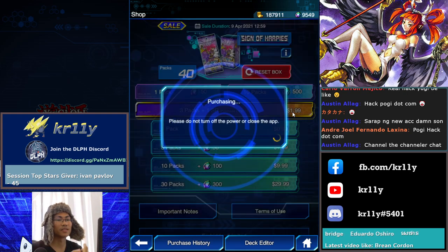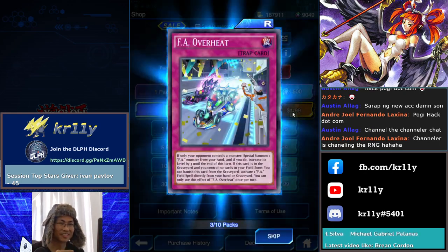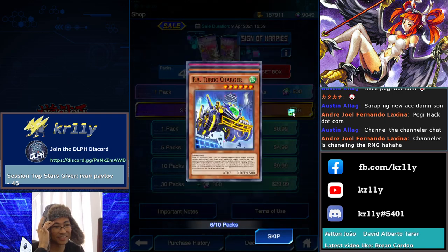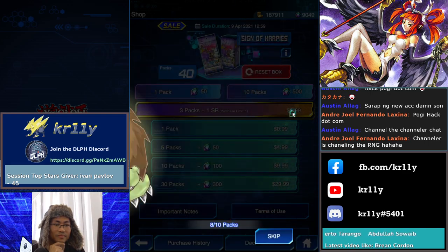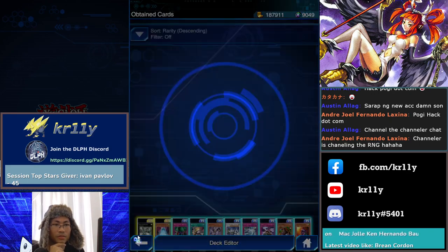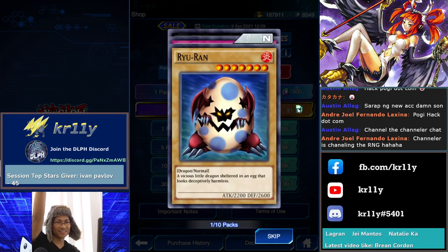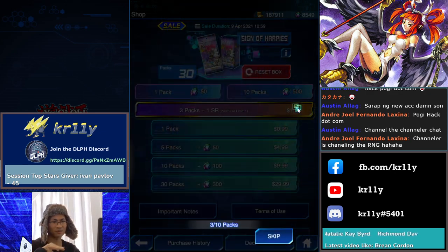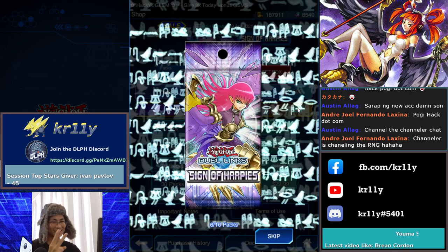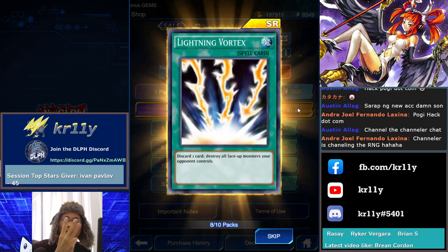If I click 10 packs she'll be in the first pack — okay, now to the first pack. Third Daigusto Emerald. FA Auto Navigator — okay, we need three of these. Alright — just the Channeler, Harpy Lady, and Elegance remaining. Another 10 packs — Channeler, come on! Channeler, let's go. Armor Ninja — I got three of those.